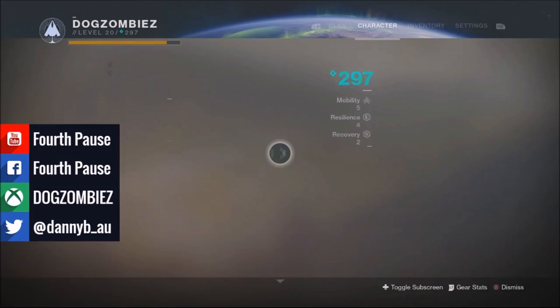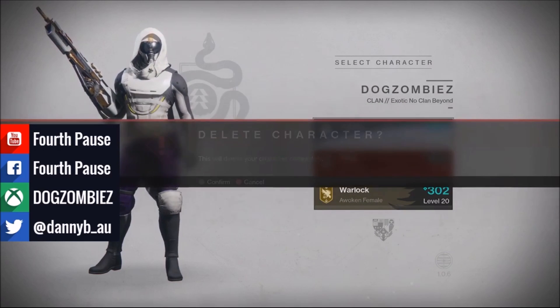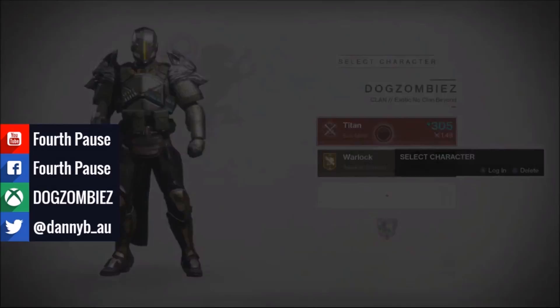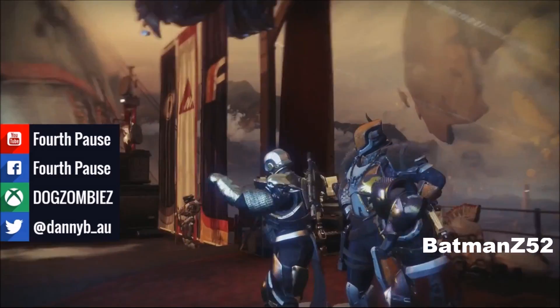From this screen focus on your collections tab of your vault, you're going to need to quickly bump back to the switch character screen. And then very simply highlight your hunter and hold down the X or the square button and then go and roll a titan, because everybody knows the best way to play a hunter is to play a titan. My name's Dog Zombies from 4th Paws and thank you for your time.